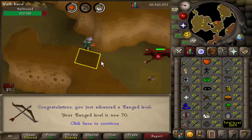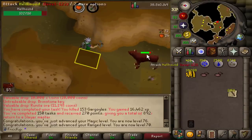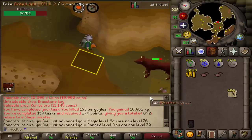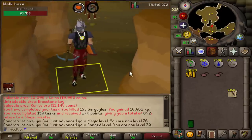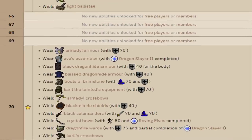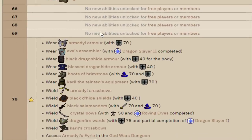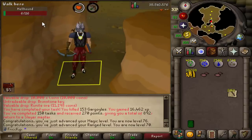Level 70 range! We can now equip Black Dhide, and we have the top already in the inventory which we got from a clue a little while ago. Let's make that upgrade. There's a bunch of other stuff we unlock at level 70 as well - looking at the level up table on the wiki there's all this other stuff too.